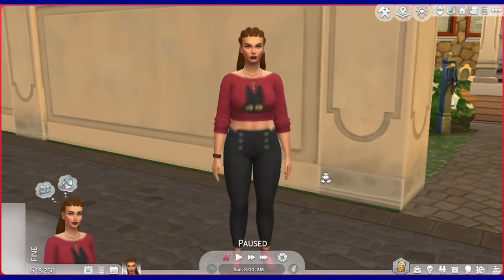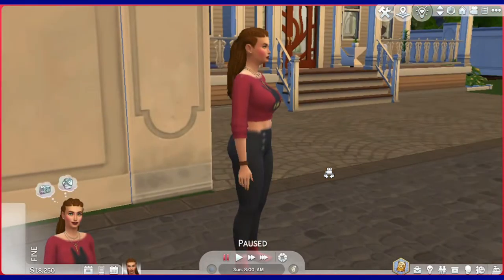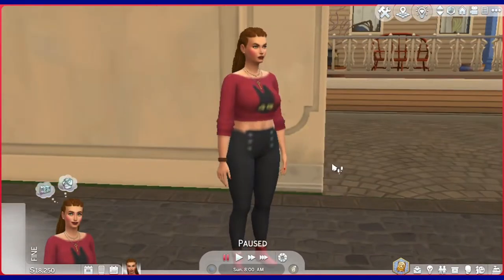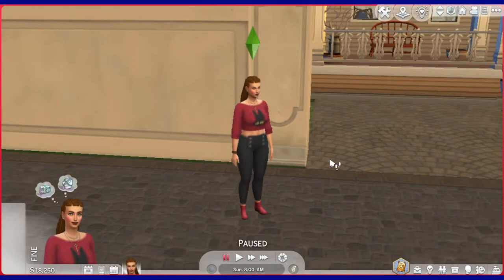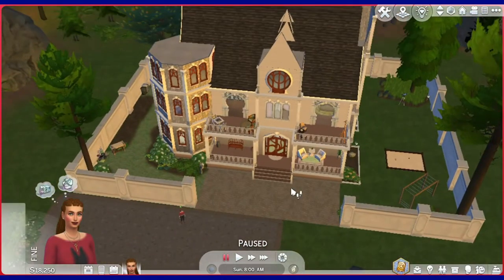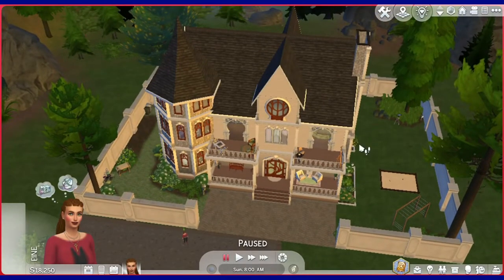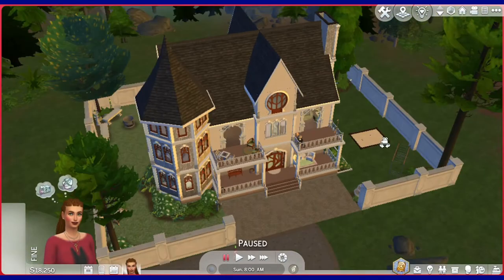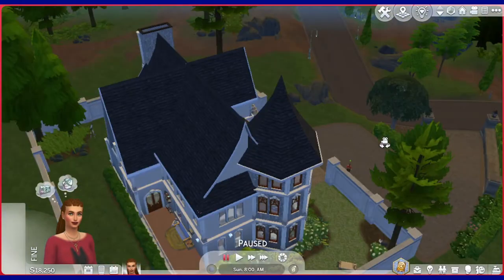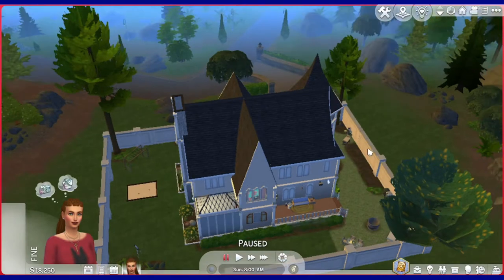This is called 'Cast a Spell or Two,' because Anna here is going to become a witch. The premise of this story is this beautiful house she has gotten — she inherited from a long-lost relative. I actually see all the roofs now. It's flipping amazing, guys. You got to go and watch the build video. It's so cool, so amazing.